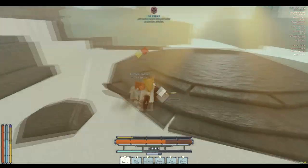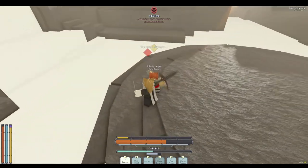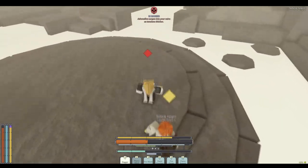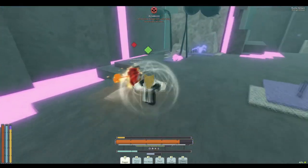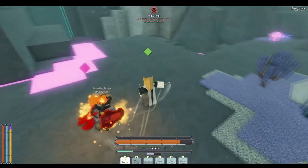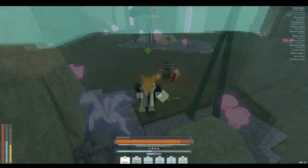I'll show some clips on the screen — these are clips where I am the aggressor. If you're using dagger, you need to be aggressive, you need to be in their face at all times. If you're not, you're not using it right and you will lose like 80% of the time. You need to abuse its swing speed because it is the fastest weapon in the game.